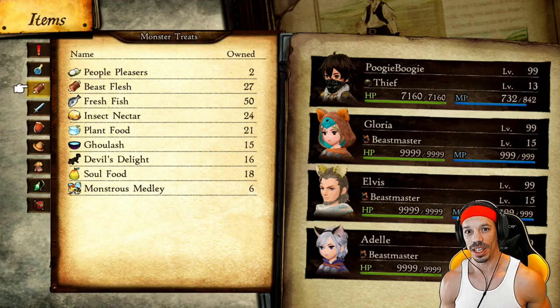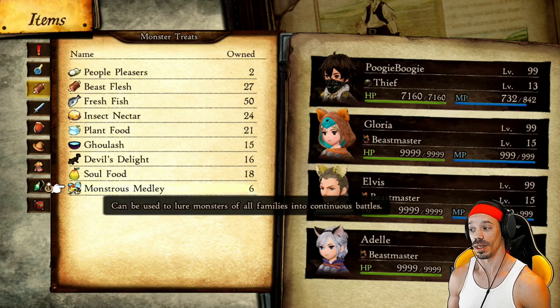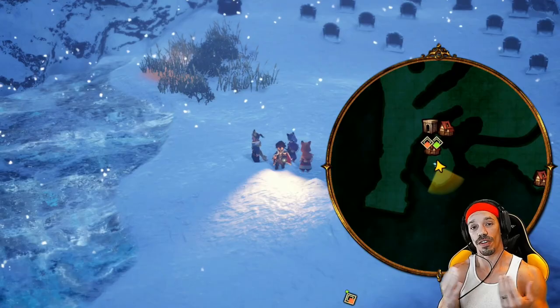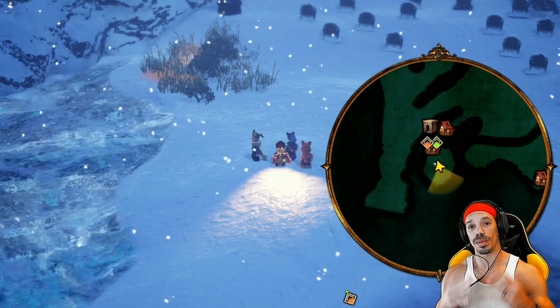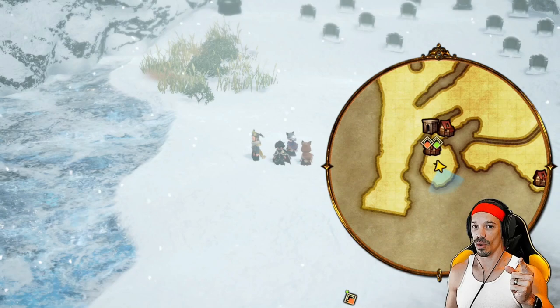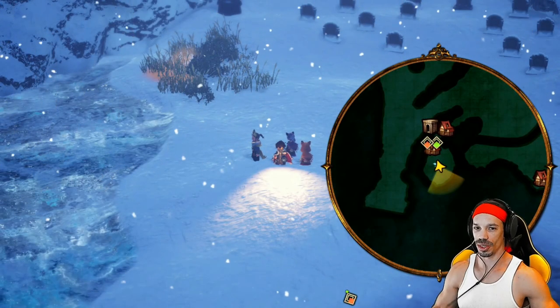The first thing we want to do for this strategy is to farm. Monstrous Medley can be used to lure monsters of all families into continuous battles. We're going to use this to make our classes legendary. To farm Monstrous Medley, you want to be in the graveyard area south of Rhymedal. We're going to be farming this from a giant worm, but this monster is pretty powerful, so be careful. If you want tips on how to farm this safely, I made a video just for you and the link's in the description.